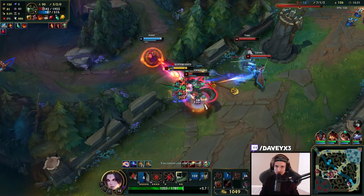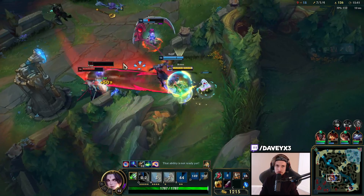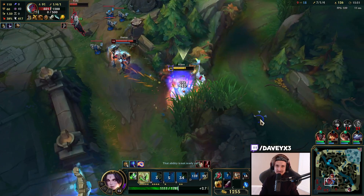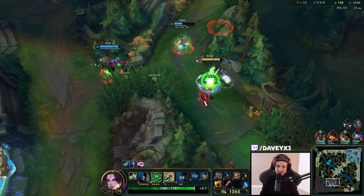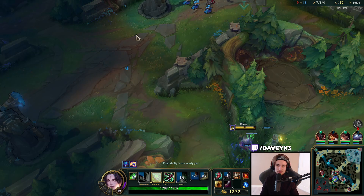Got that Yuumi! If you're snowballing like this, Riven is already unstoppable, but if you have a Yuumi you are legitimately so hard to kill.